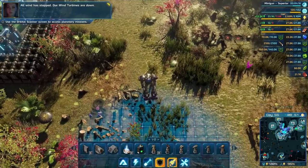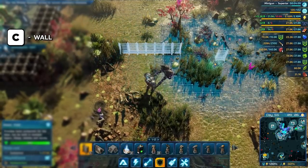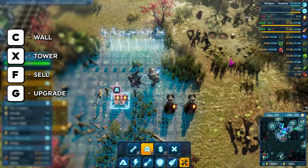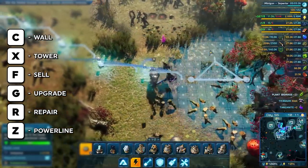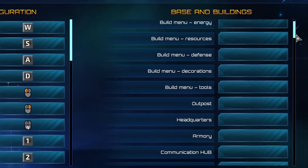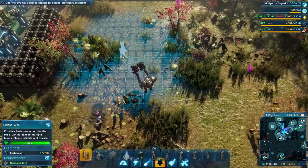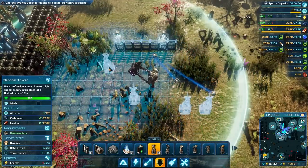I quickly noticed the controls are extremely smooth here. You can use the build menus, or you can use the C key to build the most basic wall, X for the most basic tower, F to sell, G to upgrade, R to repair, Z to run a power line — and you can change any of these. Also, the other structures you can assign hotkeys to as well if you use them frequently, so you don't have to use the building menus. But just about everything I might need to slam down in a pinch or in an emergency is only a click away.